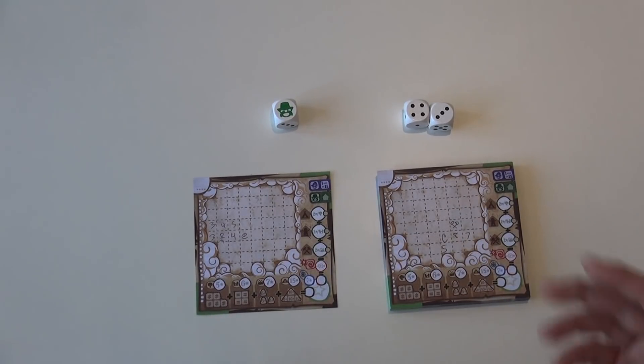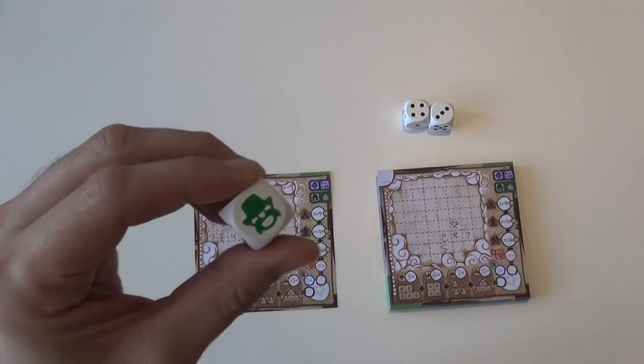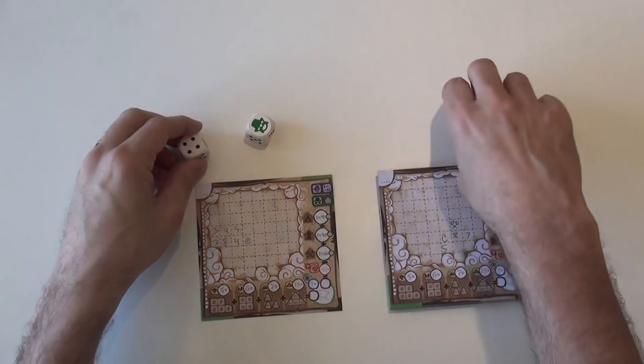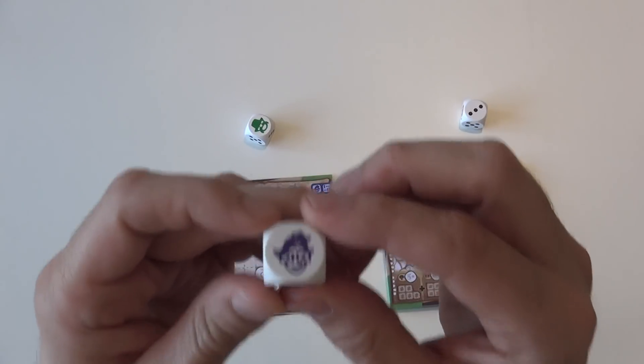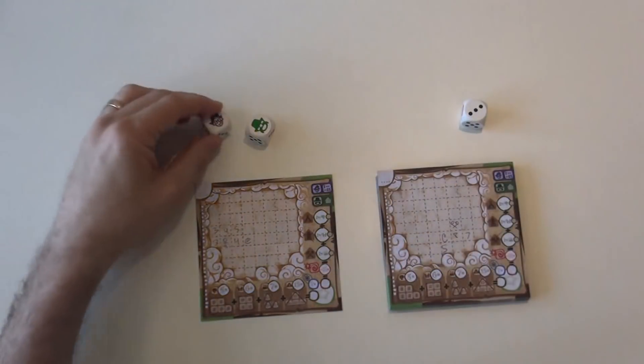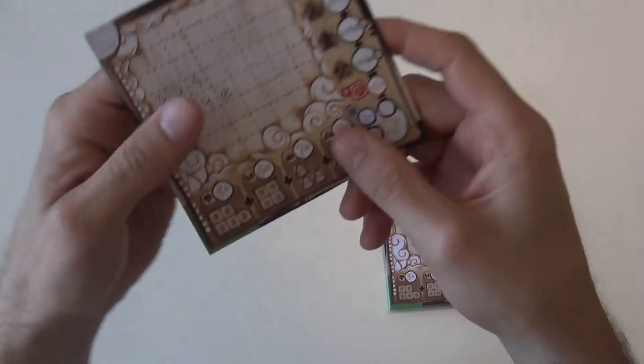We keep rolling like this, round after round, filling more spaces up — either putting one of the three special cases for Dakota, or attacking each other with snakes, or occasionally Penny will show up. When Penny shows up, it's a wild card. She can be any number from 1 to 15, wherever you like. That's actually really cool.